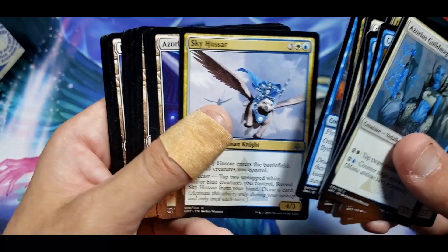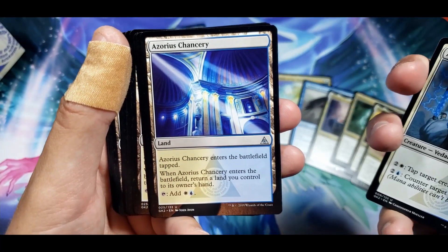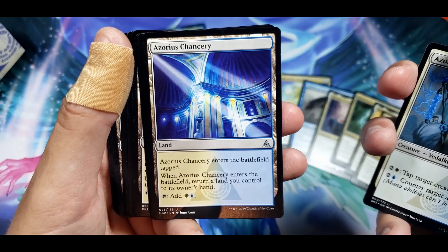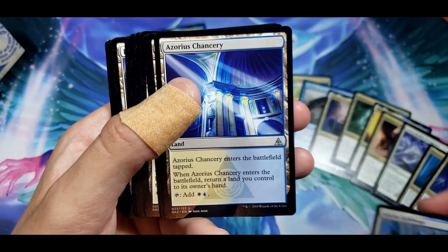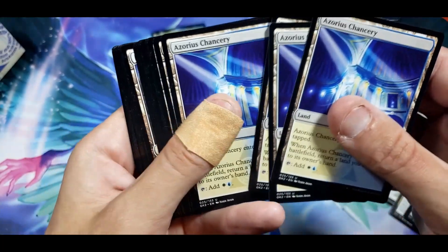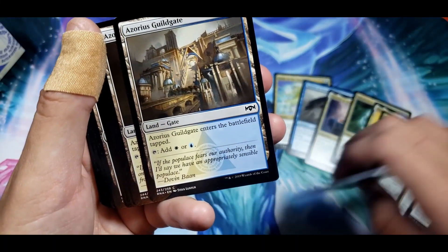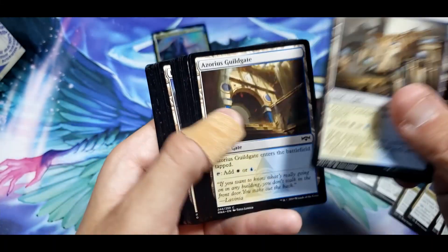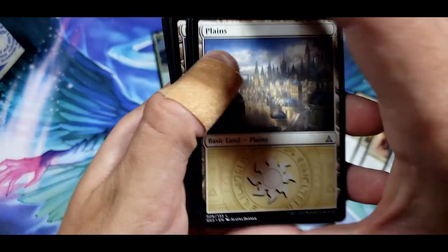Oh, you got my drake — gotta love my drake. It's an expensive drake, but gotta love my drake. Return a land you control to its owner's hand, but you can tap for both — that's actually not bad. We'll set those aside. It gave you four of those. And of course you've got the guild gates, which always enter the battlefield tapped.